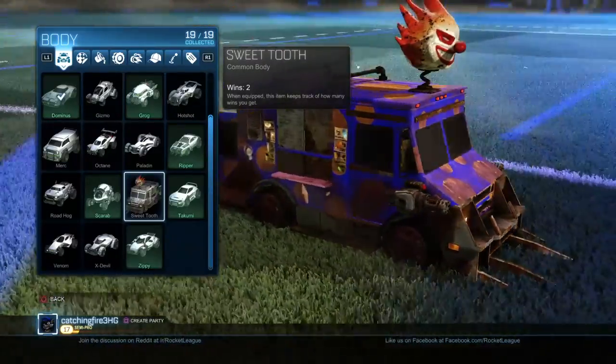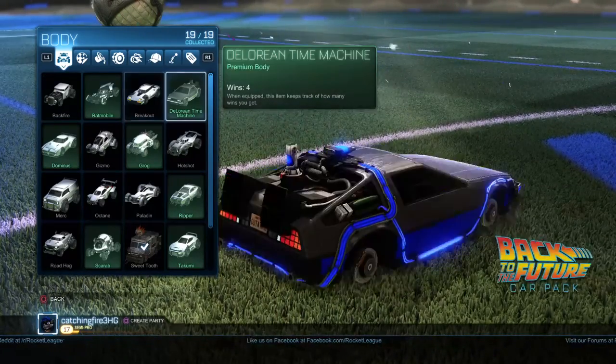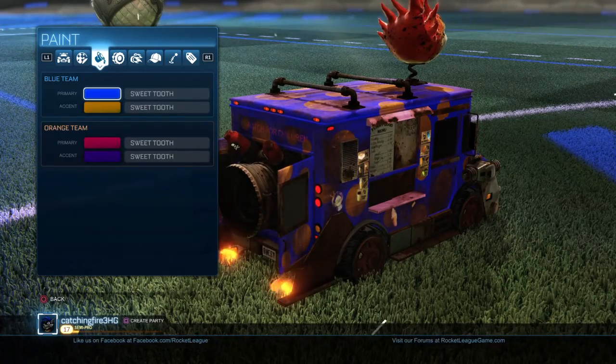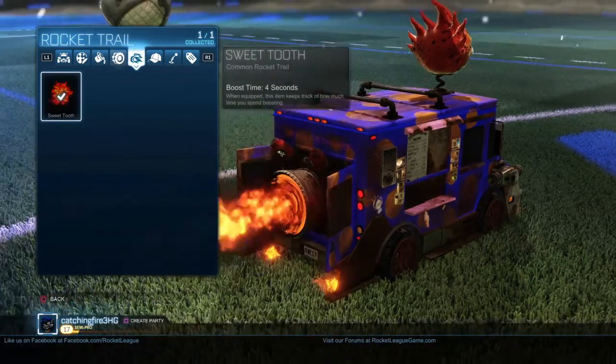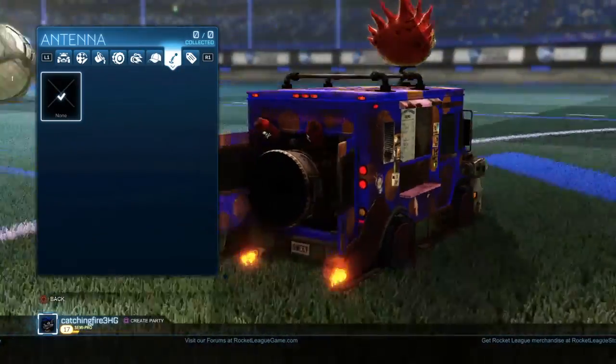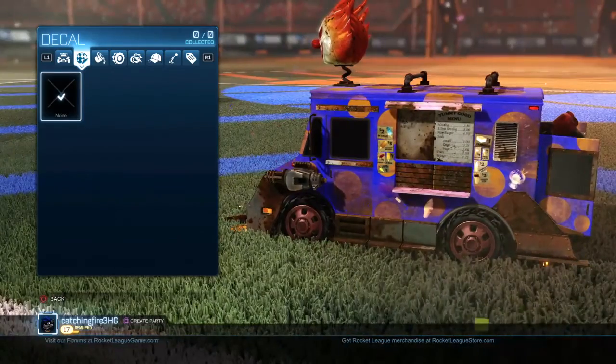Sweet Tooth's vehicle is almost like the DLC DeLorean or Batmobile — you can't customize it fully. You can customize the vehicle body, but you can't customize the tires, the boost, the hat, or the antenna. This is the whole car, you can't do any of that.